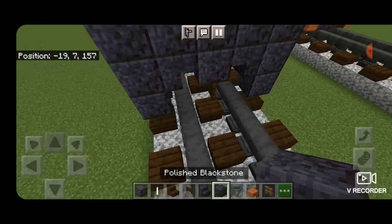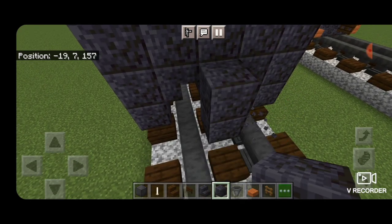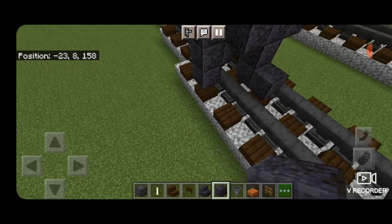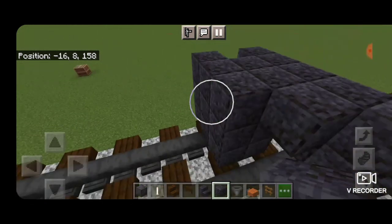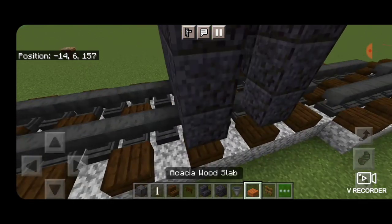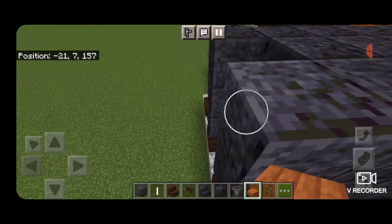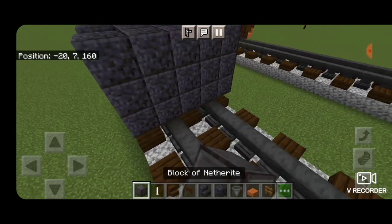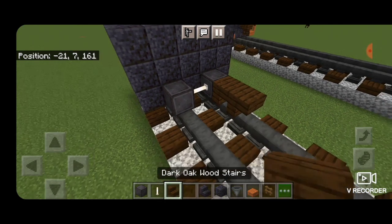Delete the ones used for placement and put two dark oak fence gates under here to be the airline. Behind it on this side make a three-block-tall T-shaped pattern in the middle of polished blackstone blocks. In front of that do a five-by-three of polished blackstone blocks coming out to each side of the tracks. Then take acacia wood slabs and put three of them coming up the gap on each side to be stairs. In front of it, netherite on each rail with an end-rod axle.